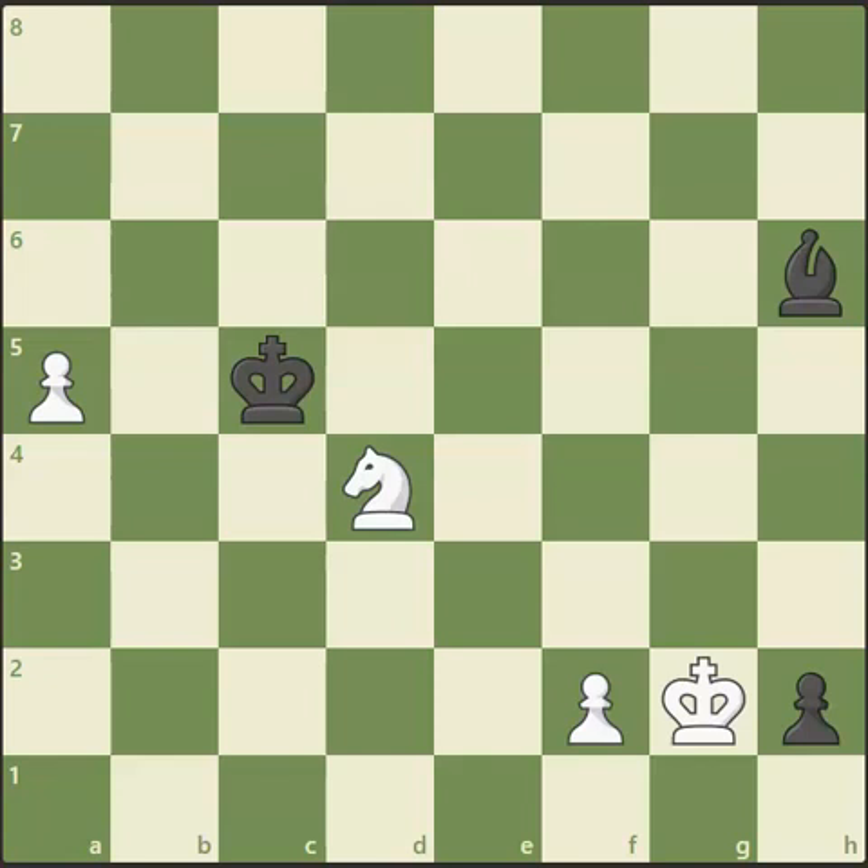He would actually win the Armenian Chess Championships 11 times, including tying first twice with Tigran Petrosyan, who of course was a world champion. This particular puzzle was part of a selection he produced, the theme of which being domination in the endgame. See if you can solve it.